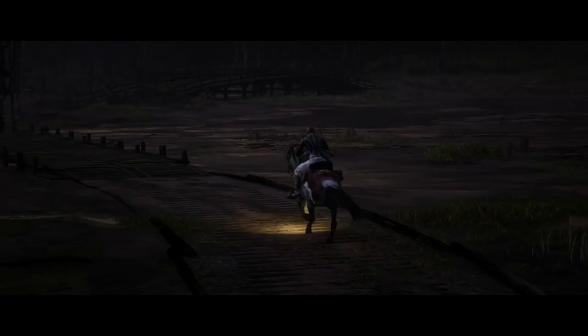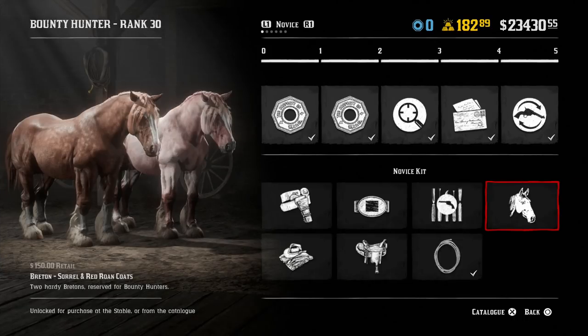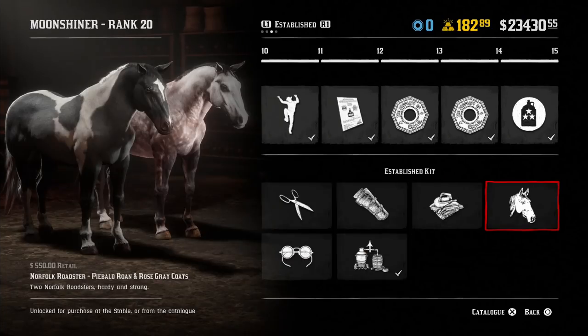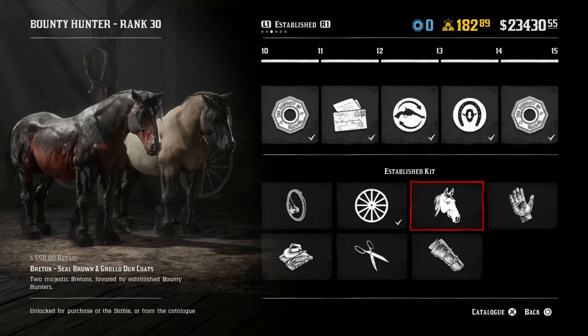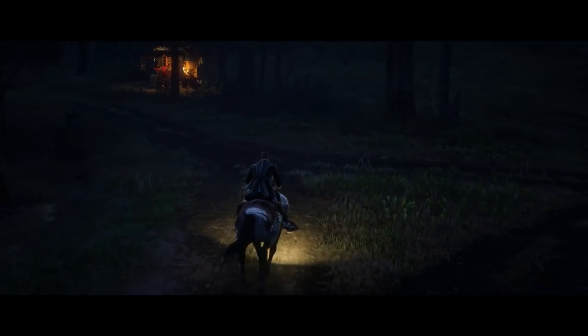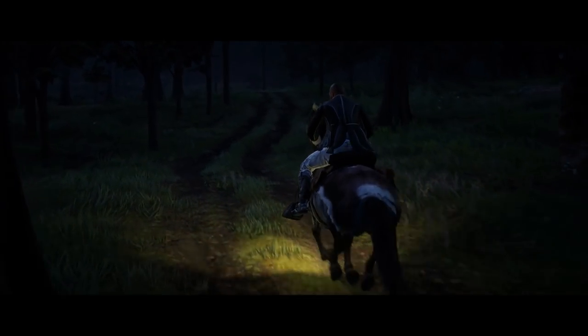Moving on to points 13 and 14, we're looking at some horses. The mistake players make is buying novice role horses — the Criello, Cladruba, Norfolk Roaster, Gypsy Cob, and the Breton — unlocked at rank 5, costing $150. Point 14 is the established role horses: the exact same horses with better stats, costing $550. You do not want to buy either, because you can buy the rank 20 role horses at $950 each, which are by far the best horses in the game. Don't waste your money on anything less.